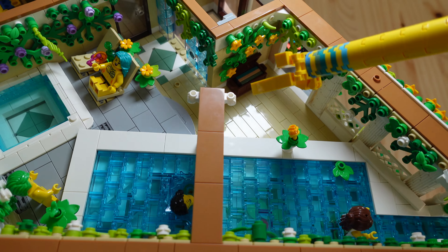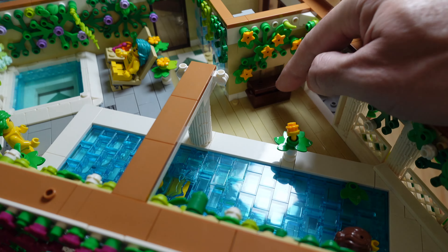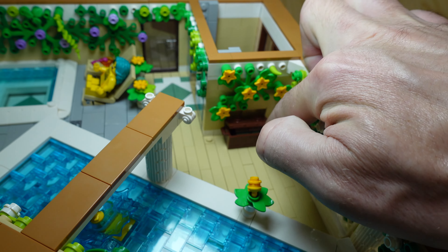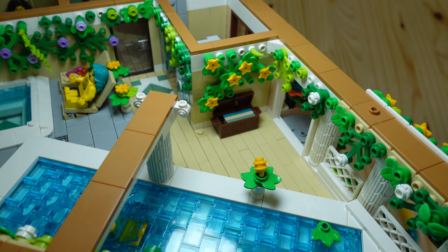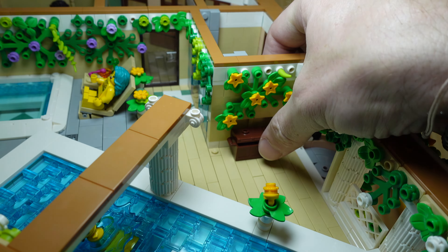Back over here is another chest for fresh, clean towels or robes. If you notice right behind the chest, there's a little cavity built into the wall — that's because the way the lid on these chests hinges open, it would interfere with the wall behind it, so you can't open the lid if it's flush against the wall. What I did was use a couple of wall elements to create a recess, and now I can open the lid to the chest.